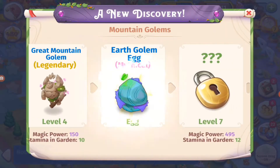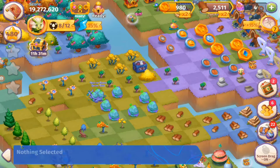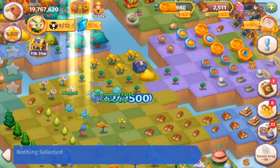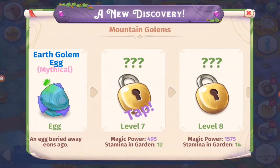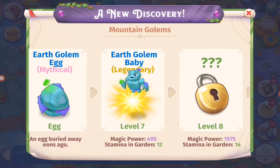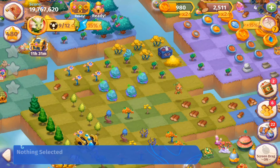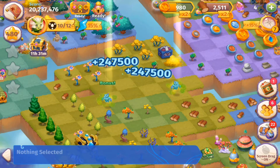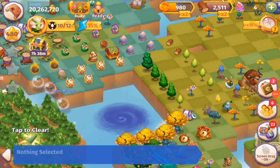We can do a fire merge. This is a new discovery — the earth golem egg. The gray, brown I mean, the clay brown turned into blue. And here we got the earth golem baby. Hello baby. Let's see how many eggs we have in the other nest — enough for a fire merge. That's ten out of twelve. That's very nice indeed.